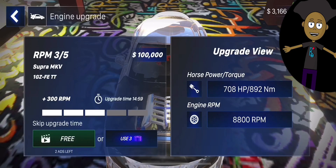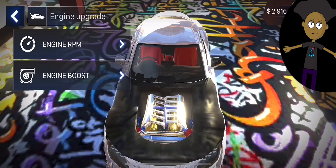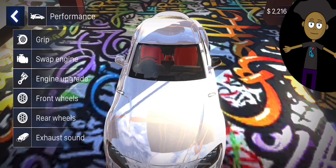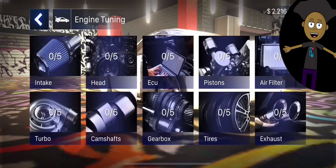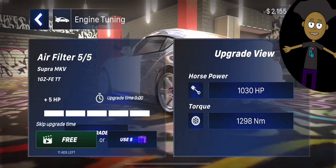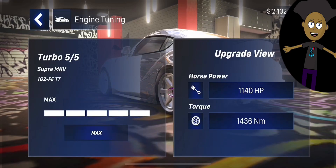720 horsepower right now. Engine boost — all right, I'm making 780 horsepower. I thought I'd be making way more power. Now adding intake — now we're talking real performance upgrades! It feels good when you're rich in the game.